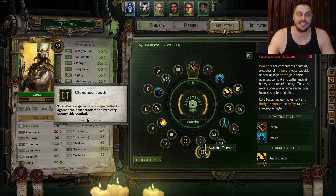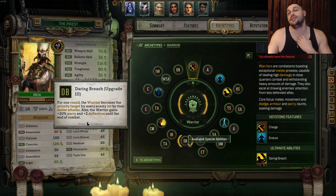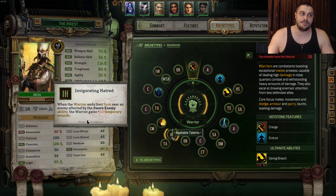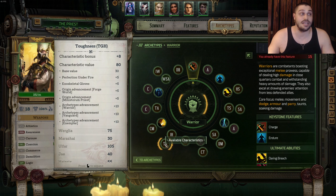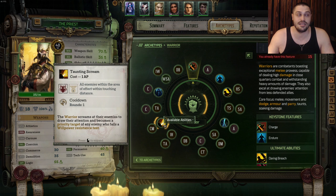Then we're taking Clenched Teeth talent, which is extremely good at mitigating damage. After that we take Daring Breach Ulti Upgrade number 3, then Invigorated Hatred talent. After that it's Toughness, Toughness, Strength, and Weapon Skill non-stop. Then we take Taunting Scream as the final Warrior ability — an AoE Taunt.